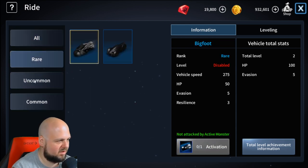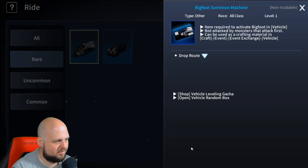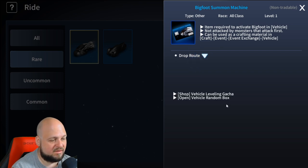What is this considered? It's an uncommon vehicle. How do we get some of the rare ones? For Bigfoot, it says it can be used as crafting material. There's a vehicle exchange, drop rate info, and also a gacha for vehicles and a random box.